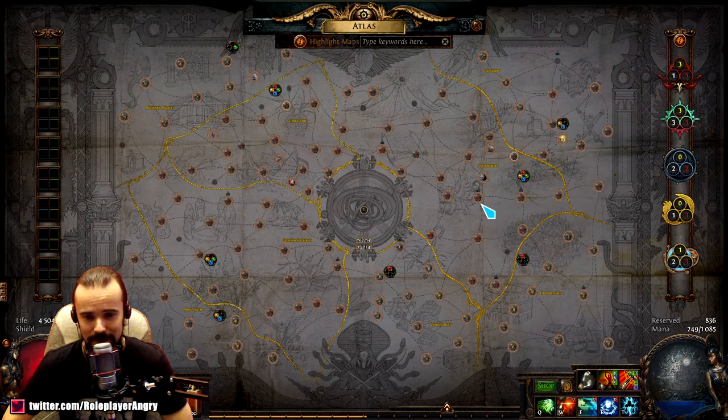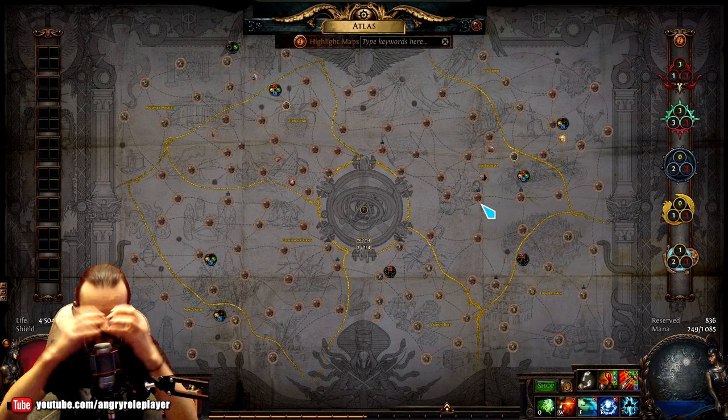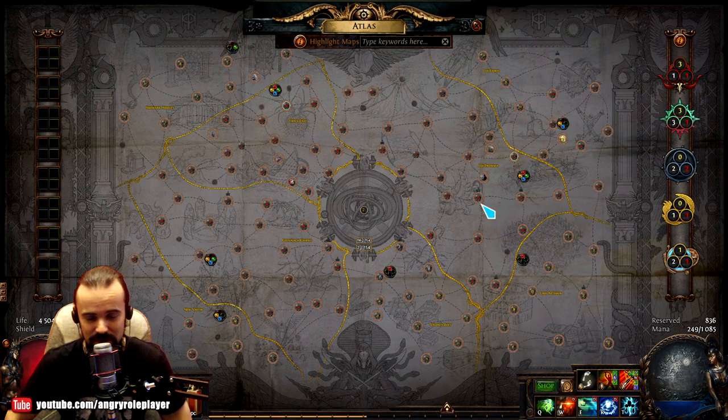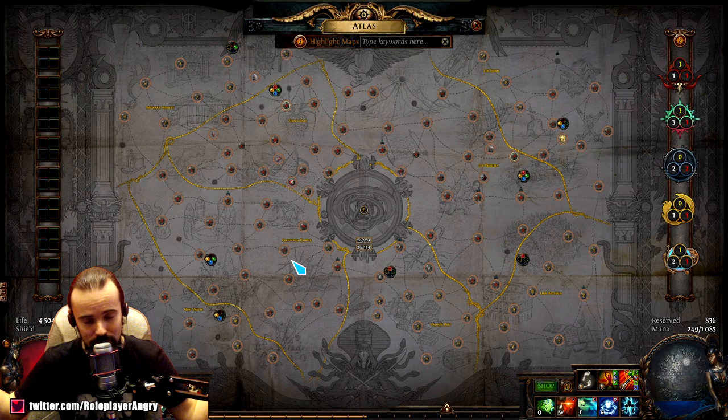So let's start with a bit of introduction to the new system — it's quite different from what we've seen. Previously we had this kind of atlas going from the white to the red tiers, we started in the white tiers on the corners and progressed to the center where tier 6s and tier 15s were. Now it's all different — we start in the center and everything is white tiers, with tiers increasing as we go to the corners of the atlas.